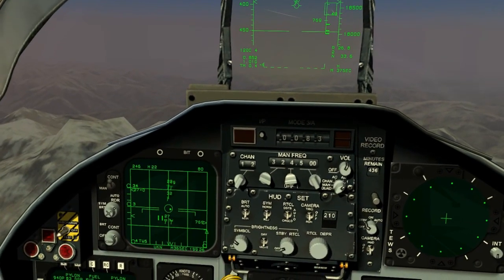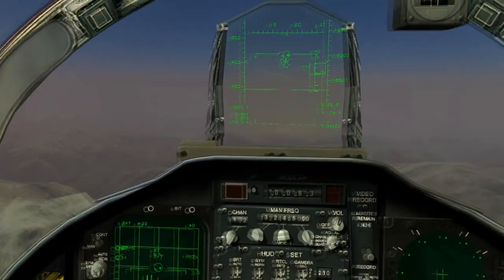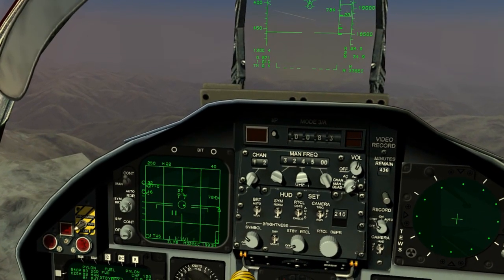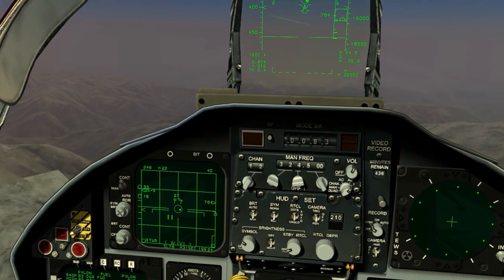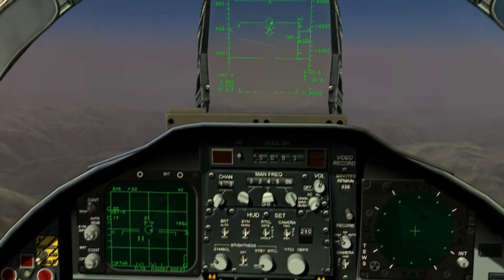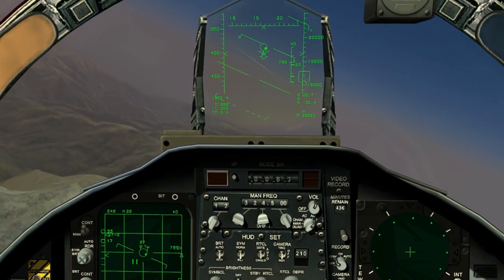In TWS, similar bars and dots are shown. However, they also have lines coming out of them representing their heading vectors. They also have numbers on top of them representing their altitude in thousands of feet. TWS is the preferred radar mode for F-15 pilots and gives you superior situational awareness than RWS.